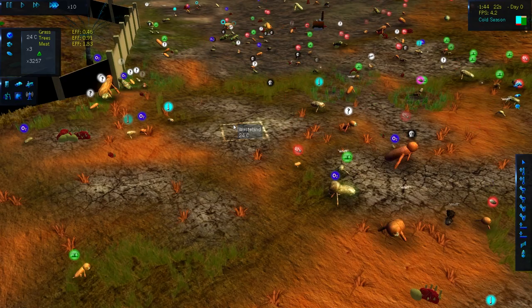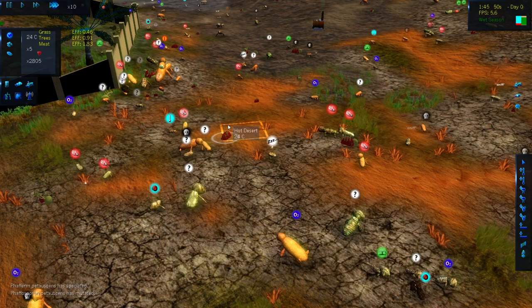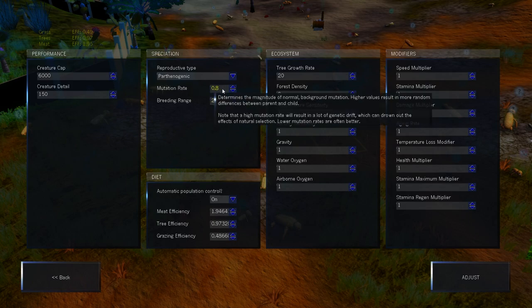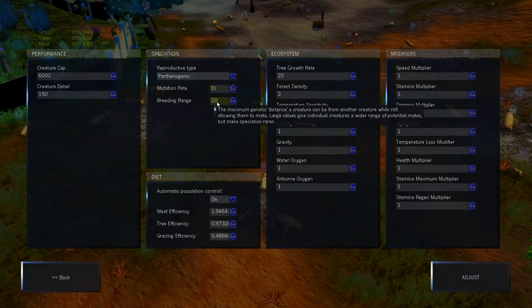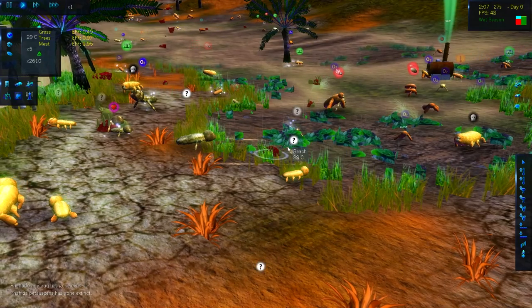FPS is getting low — we're down to about 5, so there's probably quite a few creatures running around in the world. Not only is this world getting hotter, but so is my computer case. Because things still aren't happening fast enough, we're going to turn the mutation rate up from 0.8 all the way to 8. That should also expedite this whole process, because currently we mostly just have a variety of sausages.